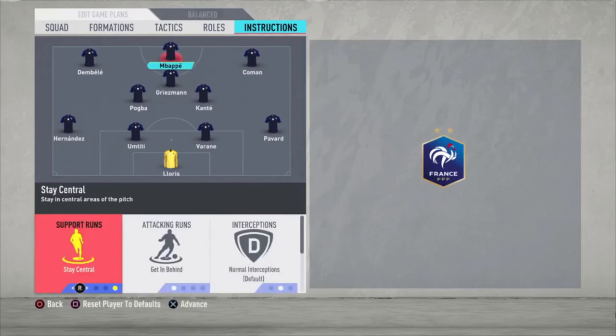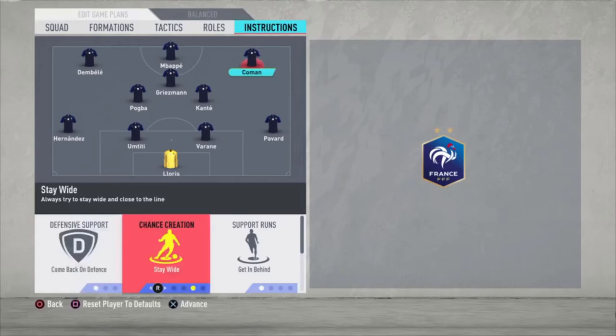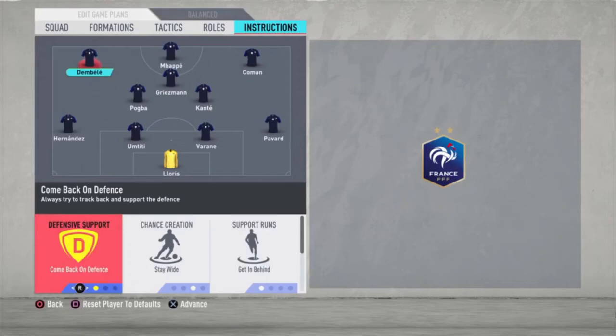Mbappe is just get forward. Coman gets into the box for the cross, come back on defense, stay wide and get in behind. The same instructions apply for Dembele.